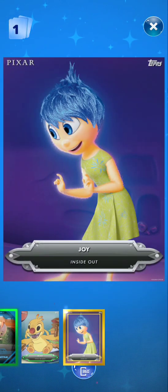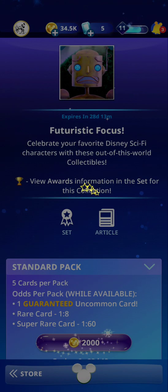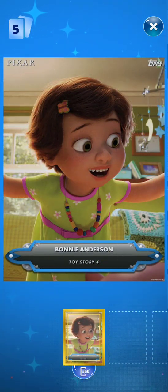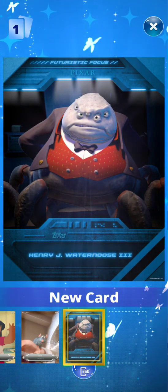Next one we have Reuben, and then Joy from Inside Out. The next one we are keeping open: Bonnie from Toy Story, Lilo, Remy, and we have Henry J. Watson.